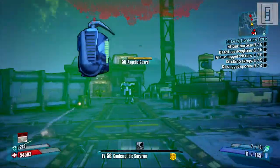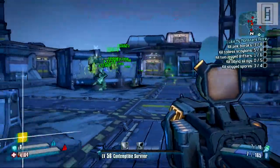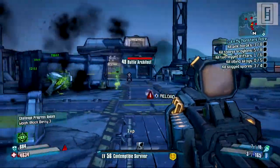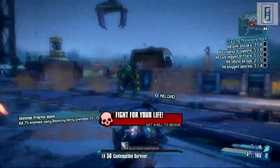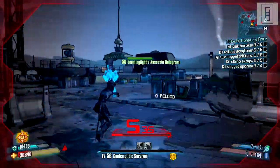Onto the goal for the day. The community goal for this weekend — because the loot hunt was extended — is to kill tens of millions of enemies with the two guns. Yesterday it was the Kerblaster, today it is the Flakker. So basically just kill anything in the game using the Flakker and it will count towards the community total.